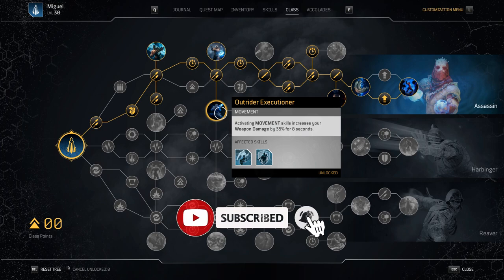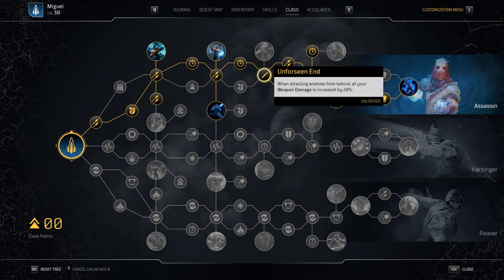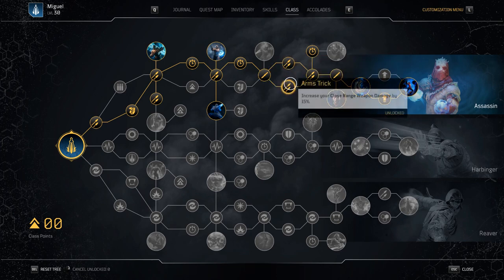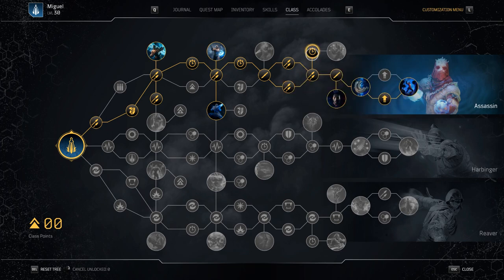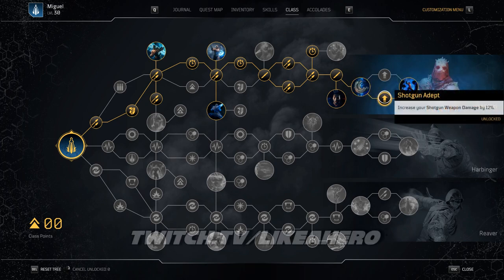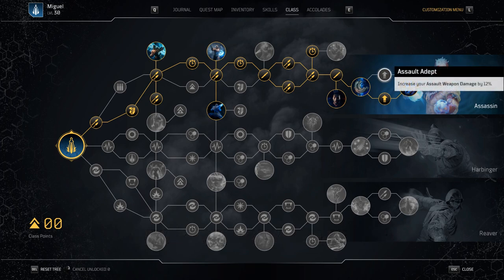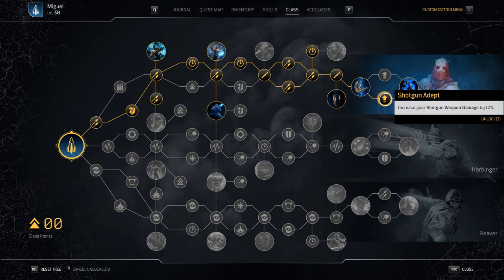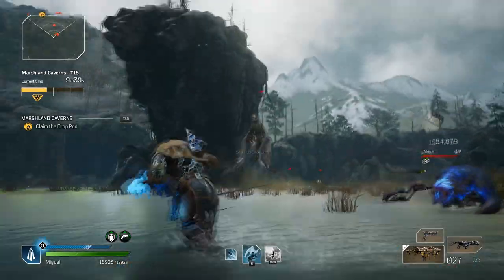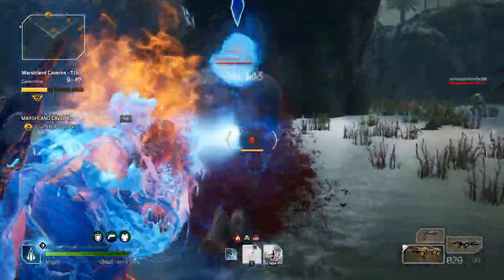We have Arms Trick for close range damage, and Outrider Executioner giving us 35% increased weapon damage whenever we use Hunt the Prey. We're going Cooldown Reduction as much as possible. The rest of the tree goes into weapon damage, close range weapon damage, or damage from behind. I'd like to mess around with an AR or SMG build, but shotguns are just outclassing other weapon choices for the Trickster by far. Once you get more Tier 3 mods — like the Hunt the Prey replenish mod — you'll be able to move away from the bleed build, but this is a great stop-gap to get those golds.